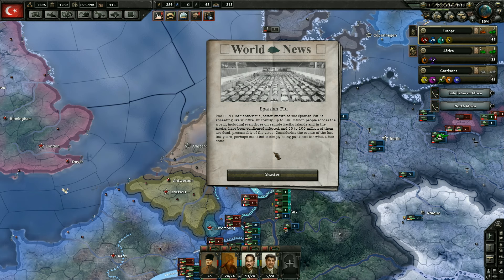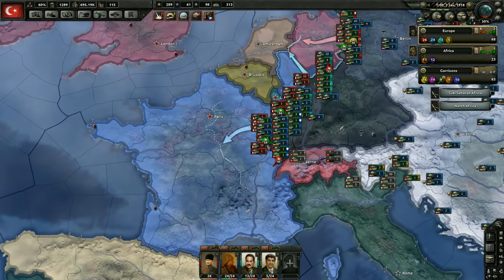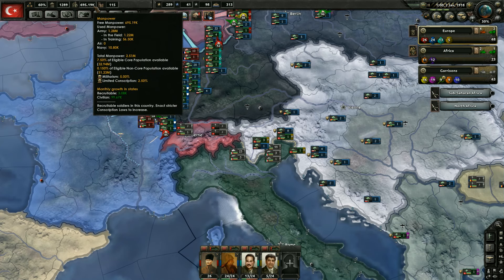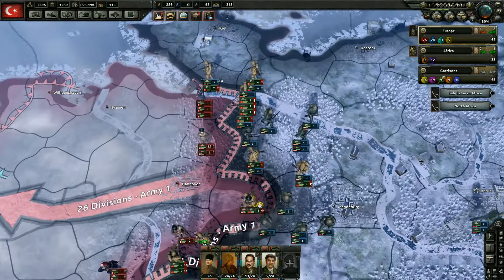We got the Spanish flu. The H1N1 influenza virus, better known as the Spanish flu, is spreading like wildfire. Currently up to 500 million people across the world, including even those on remote Pacific islands and in the Arctic, have been confirmed infected, and 50 to 100 million of them are dead, presumably of the virus. Considering the events of the last few years, perhaps mankind has simply been punished for what it has done. I wonder if that does have any effects or if that's just flavor — if it affects population or manpower or anything like that. I know we were at 700,000 manpower, so I don't know if we just lost a crap ton or if that reduced it. I'm gonna check the video cause I'm curious.